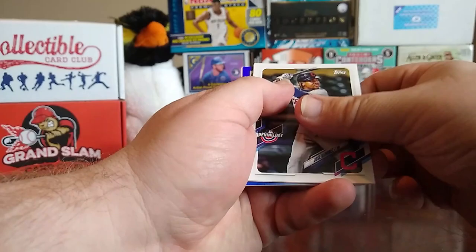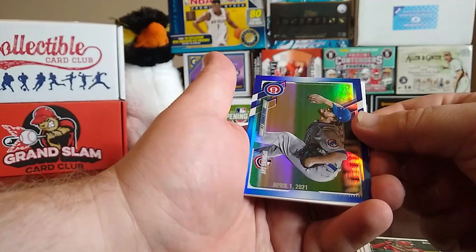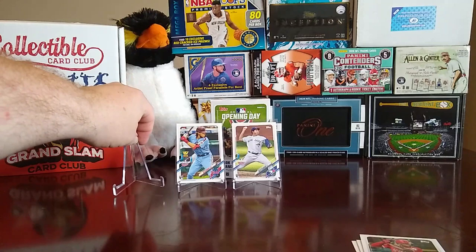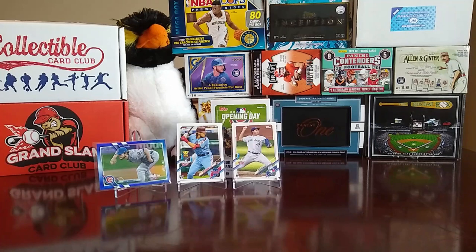Alright, we start off with a Jose Ramirez. Got something nice back there — Future Stars Gavin Lux, Justin Upton, and then we have an April 1st 2021 Opening Day card, this is Craig Kimbrel — nice little blue foil, maybe a blue parallel for Opening Day. I'm not sure, but we'll go ahead and put them up there. Then we have another mascot card for the Mariners — the Mariner Moose — Lewis Castillo, and a Whitmerry Field.